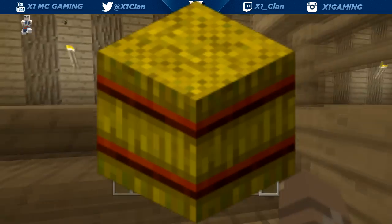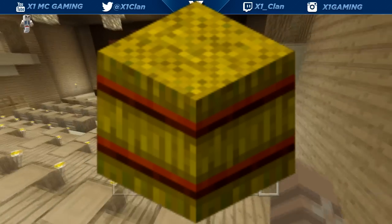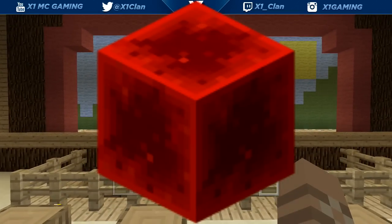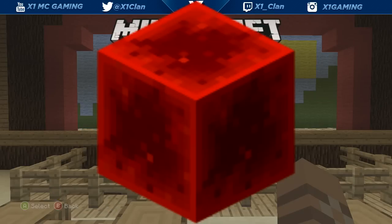The next thing we're gonna get is a hay bale or haystack, and haystacks are useful for feeding horses. Next thing we're gonna get is a block of redstone — same concept as the coal and diamond blocks. You craft it with your redstone, make a block of redstone, and it takes up less storage space.